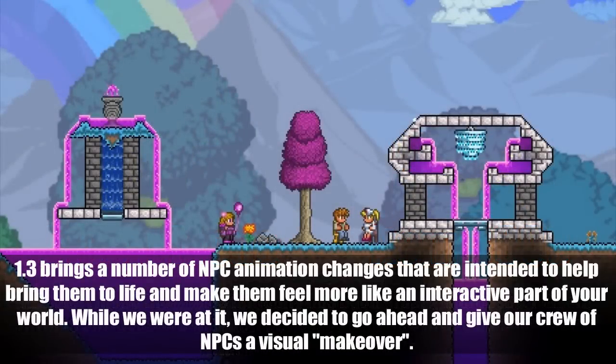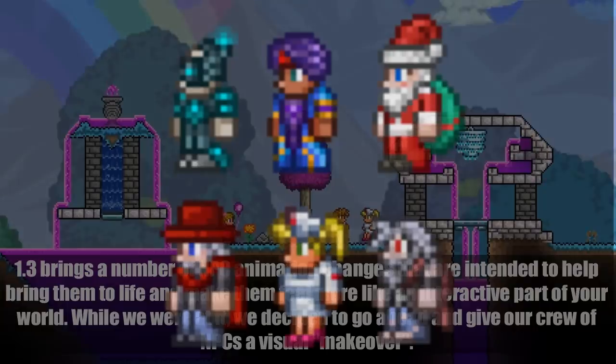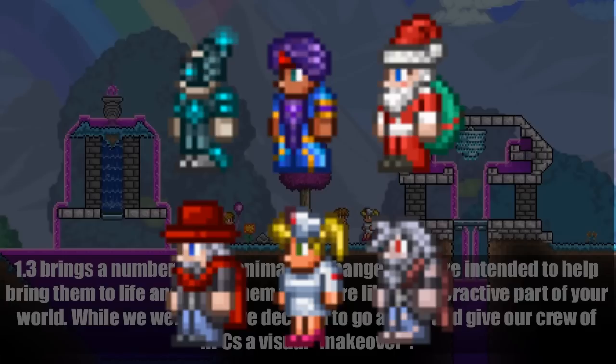1.3 brings a number of NPC animation changes intended to help bring them to life and make them feel more like an interactive part of your world. While they were at it, the developers decided to give the crew of NPCs a visual makeover. This means your NPCs might move around in your world, talk to each other, sit down, get something to eat, cook something in the cooking pot. It's going to make the world much more interactive with the NPCs being more dynamic.